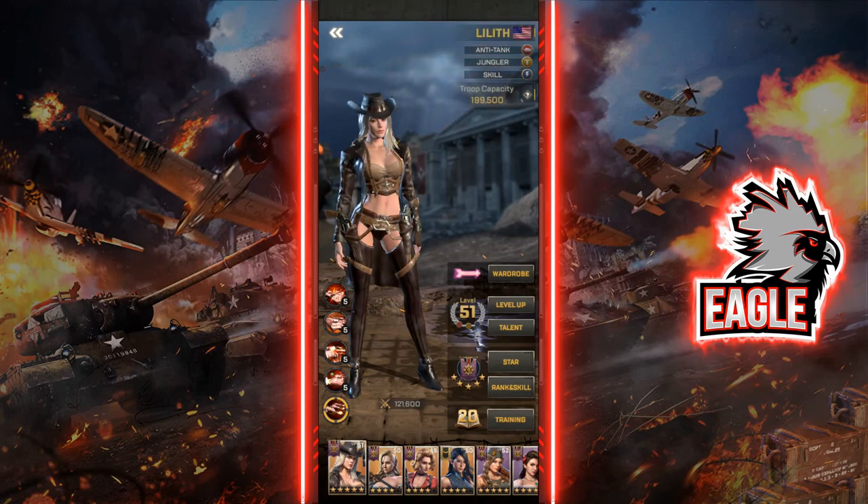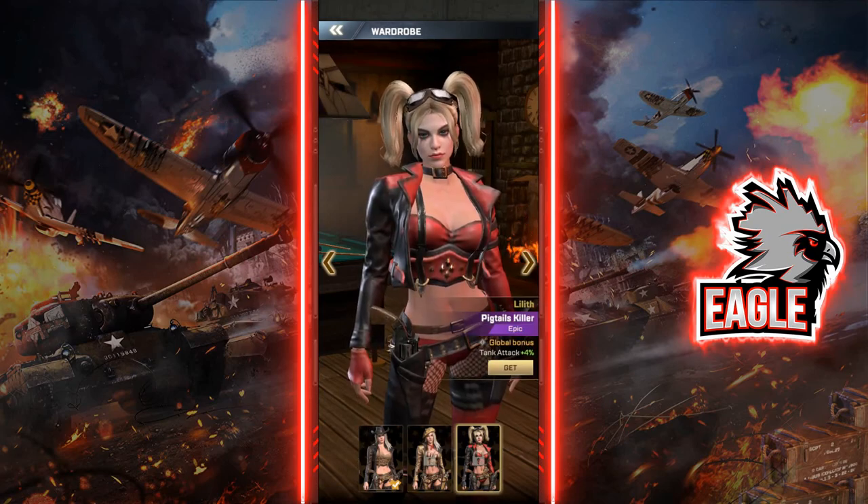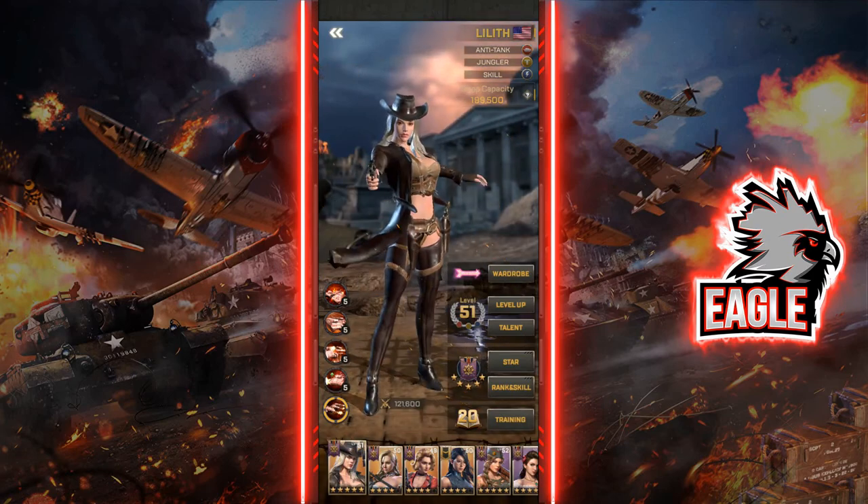For her outfits, you have the Western Detective, a pretty cool outfit, and the Pigtails Killer, themed after Harley from Suicide Squad. The Pigtails Killer gives a global bonus of 4% attack for tanks. I'm not sure why it's a tank bonus rather than anti-tank, but 4% attack for tanks is always pretty cool.